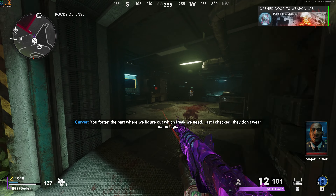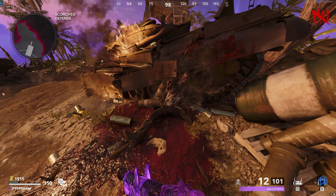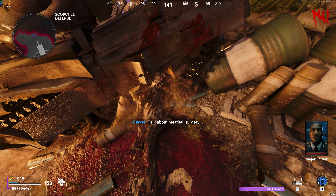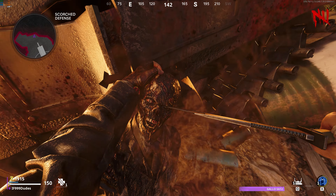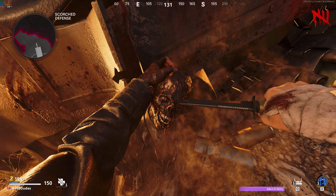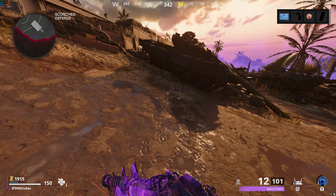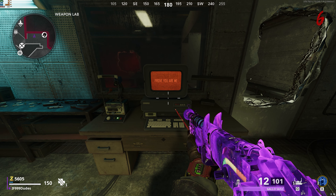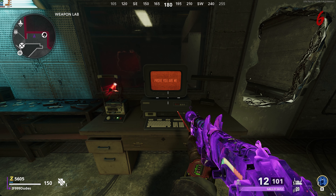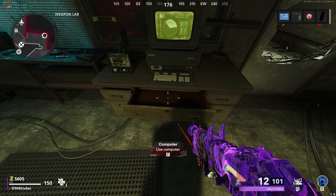Before we go any further with the easter egg, we need to get the Ray K-84. To start, grab this blueprint in the weapon lab. Now head down into Scorched Defense and leaning on this tank, there will be a body you need to interact with to get an eye. As soon as you interact with this body, you'll be pulled into a cutscene. When the cutscene is over, a ton of zombies are going to spawn, but you need to bring the eye back to the weapons lab and put it in the retinal scanner to unlock the drawer on the desk, which will reveal a key you need to pick up.